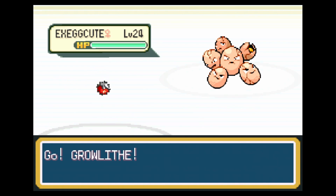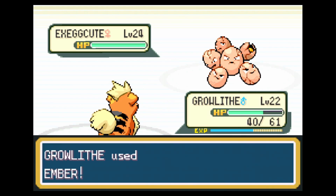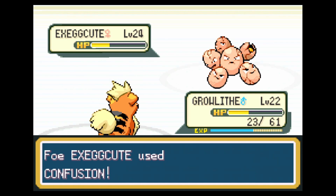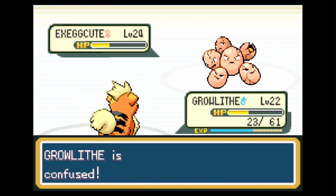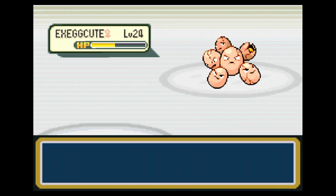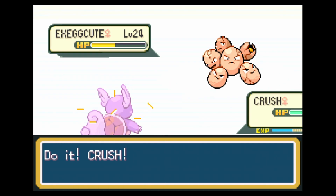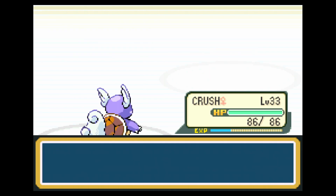Hey, this is an Exeggcute — I don't know if we've seen one before. Exeggcute is a Grass-type, I think, and when it evolves it becomes a Grass/Psychic type, which is a very interesting combination. Actually, is it already a Psychic type? Let's use Bite and see if it's super effective — if so, it is indeed psychic. The answer is yes, it is Grass/Psychic to start.